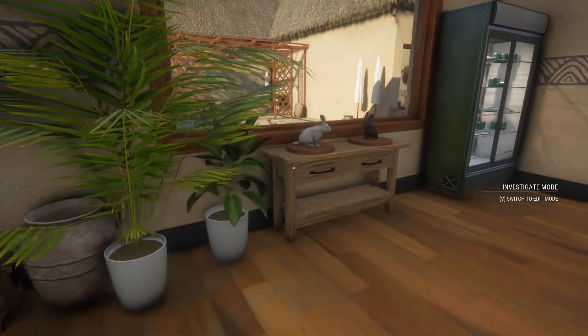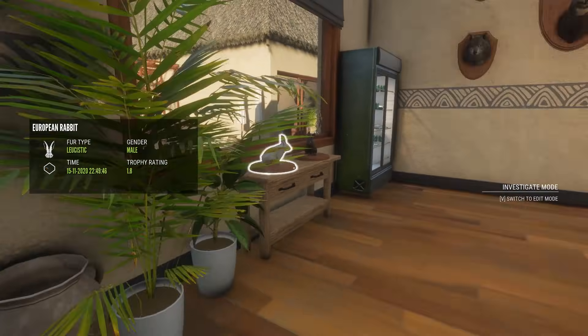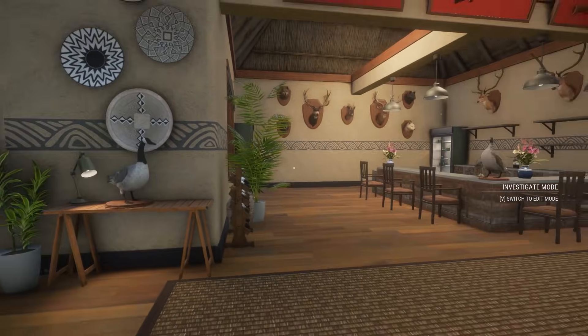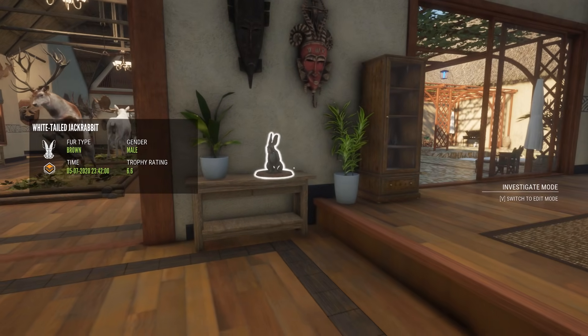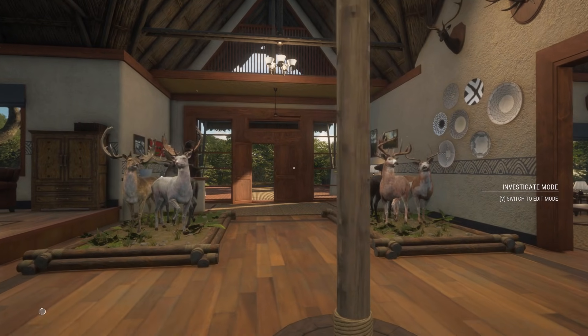Over here, just have a Leucistic and a Melanistic European Rabbit — those have actually gotten quite a few spots in my lodge. Got a Grey Goose, which kind of fits in the Bar area. And my Diamond White-tailed Jack Rabbit. But those two multi-mounts right there, I am super proud of those.